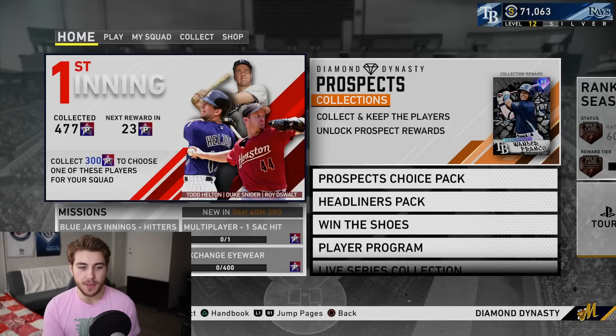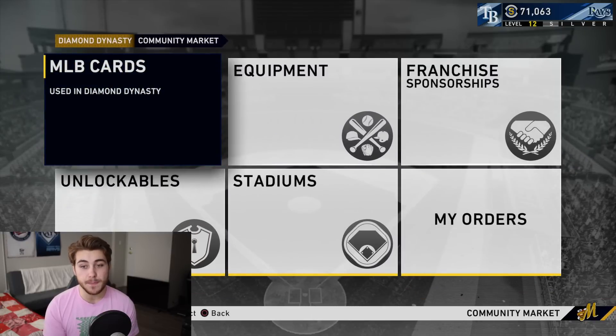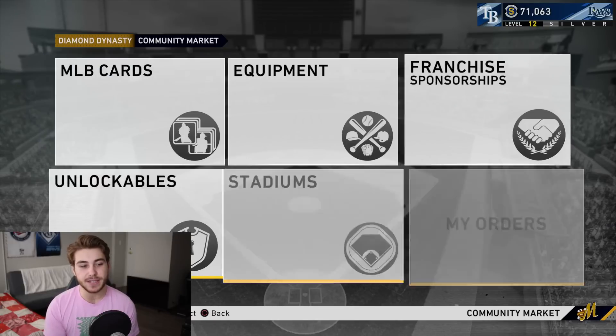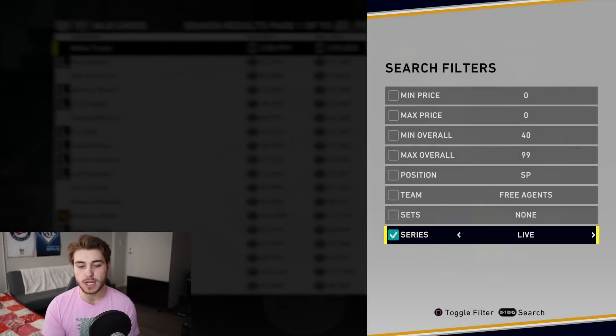The way I have been making stubs — and I am going to list this as 20k per hour — is on average sometimes more, sometimes less. I'd say between 15 and 25k; split the middle it's about 20,000 a night. It is pretty simple but it's going to take some time. It's not exactly what most people would call fun, and that's flipping cards on the market. That is the best way to make stubs right now. Exchanges are viable but a lot more risky. If you want absolutely no risk, it's going to be flipping cards on the market — specifically live series cards.